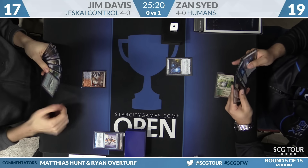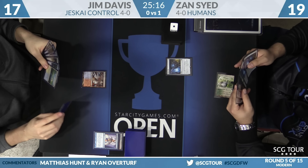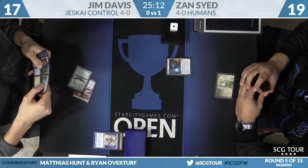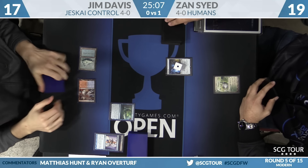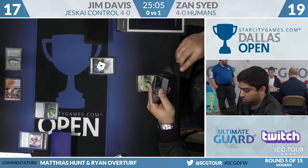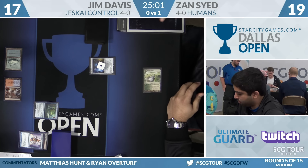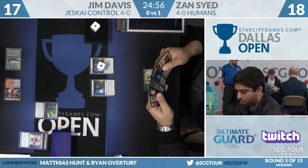Commentator bingo squares from last game: five or more creatures attacking for Zan, Jace Brainstorm, and Jim losing the game with Jace on board. Search for Azcanta for Jim Davis. Zan gets another Aether Vial — he's got a third in hand, a little too many, but he also has no more lands.